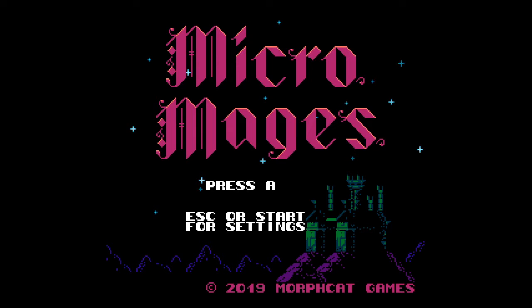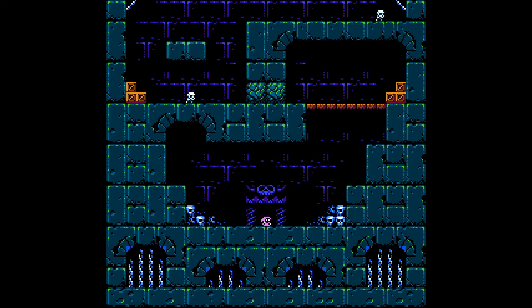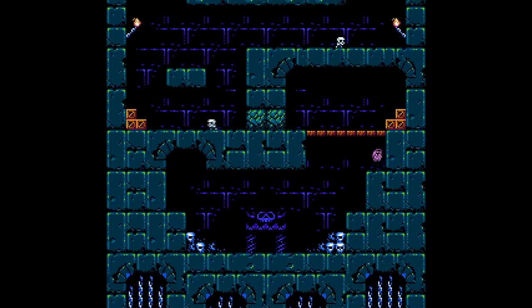There'll be some links in the description. So, Micromages — an NES game that was made recently. I'm excited about this; I have not played it so I do not know what the game is about or what we're supposed to be doing. So we go — I guess we're this little purple dude down here. We can wall jump — good, good, good — and we can shoot. We better get going so I don't get pushed off the top.